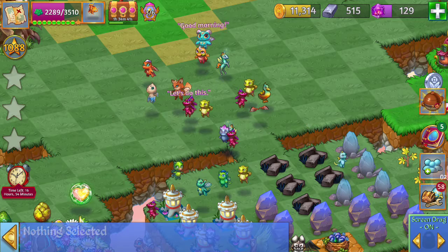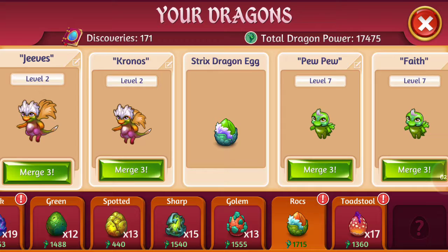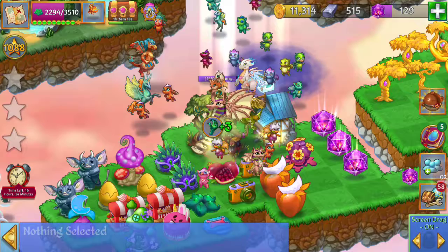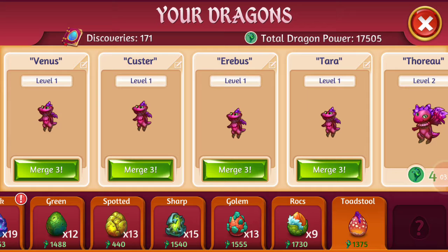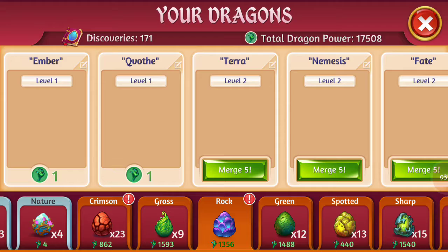So it looks like from all those dragons we can do five merges. We've got a rock dragon egg merge. We just have the leveled ones. And now we can merge five of the leveled twos. That was cool. Now the toadstools — merge five of those leveled ones. And now we can merge five of the leveled twos. We also have these rock dragon eggs.